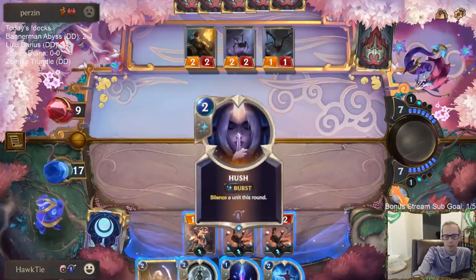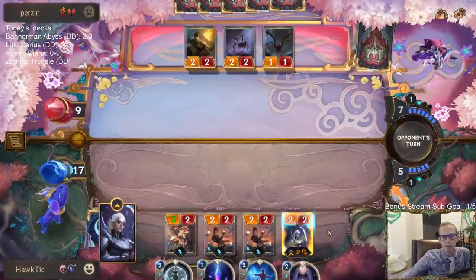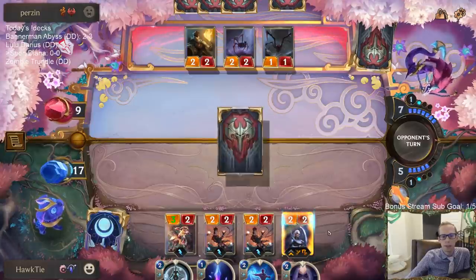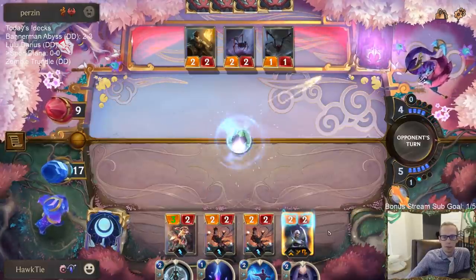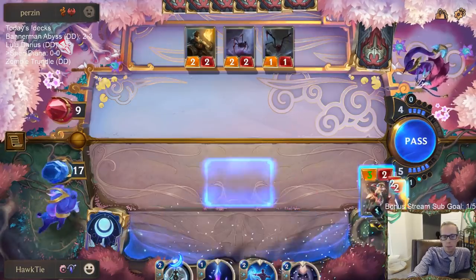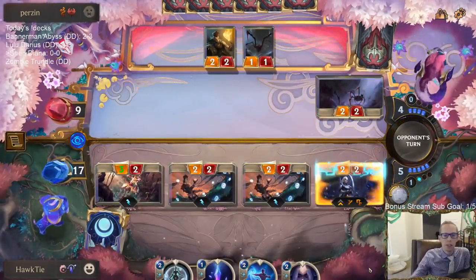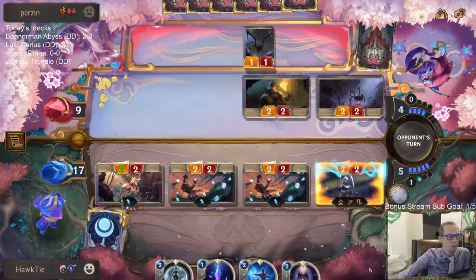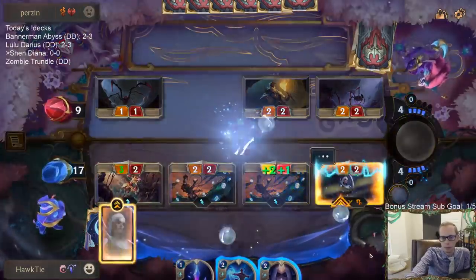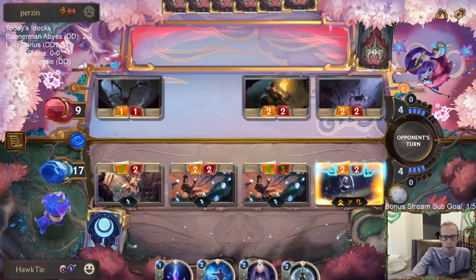Oh, I like that — can't just kill Diana right away. And it buffs up the Greenglade Caretaker, which is pretty nice. This could be a good turn for us. I love getting more Pale Cascades — that's good.